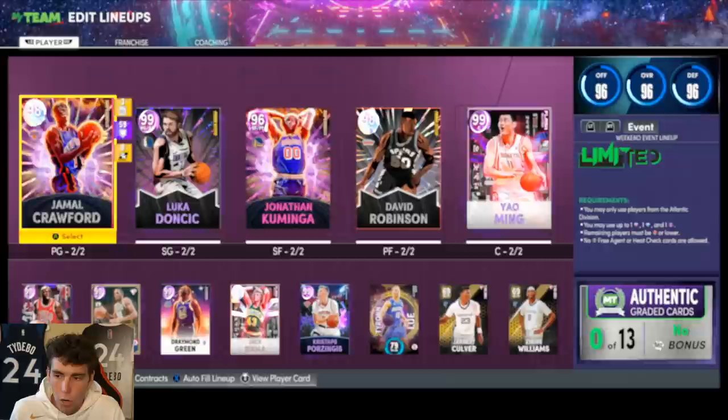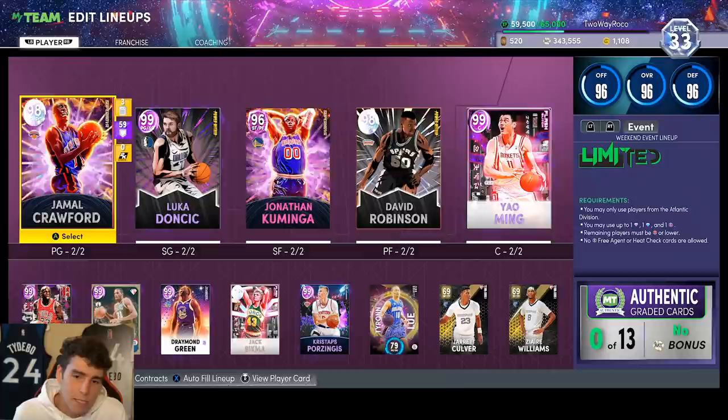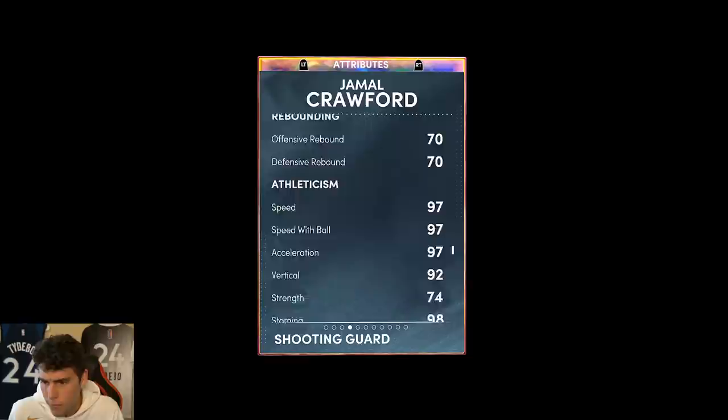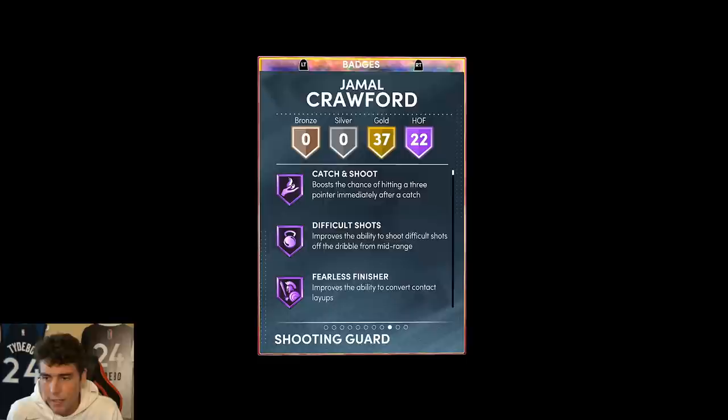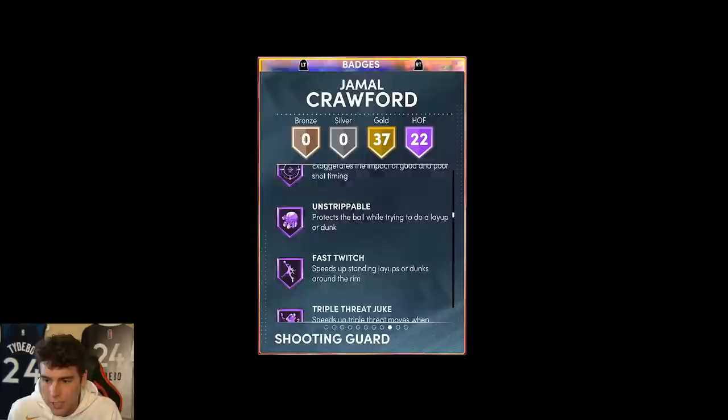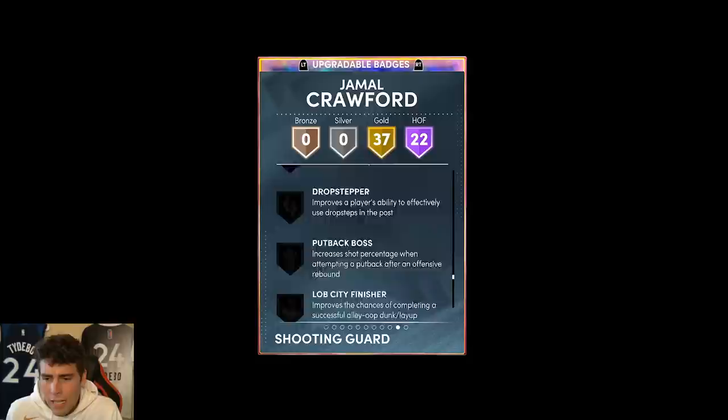We're on the road to that 100,000 mark. Jamal Crawford here — 6'5", 185 pounds, 93 three-ball, 85 driving dunk, 98 ball handle, only a 70 block. Does come with an 80 interior, 89 steal, 93 perimeter, 97 speed, two-ball acceleration, and a 94 lateral quickness. Tendency-wise, decent enough. 22 Hall of Famers — catch and shoot, ankle breaker, hyperdrive, pick pocket, pick dodger, clamps, quick chain, limitless range, can handle, quick first step, space creator, stop and go, and pluck. Sniper, fast twitch, 37 on ball with interceptor, intimidator, chef. A lot of playmaking and defensive badges.